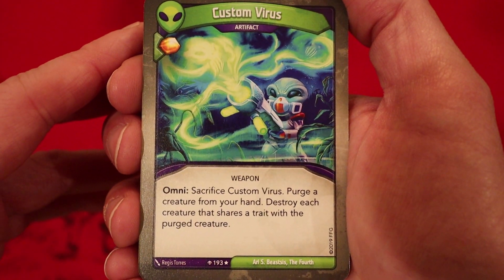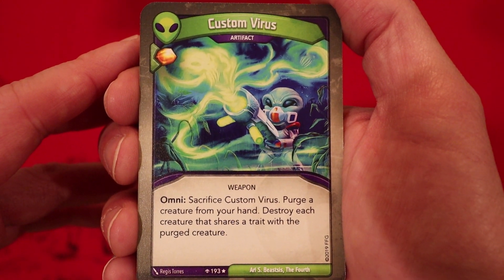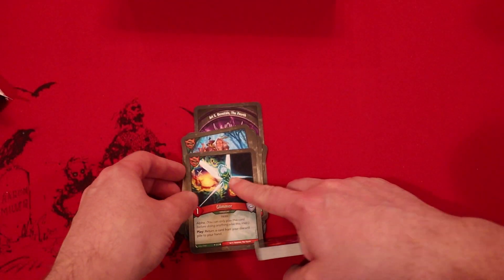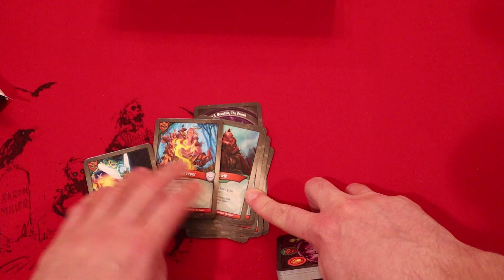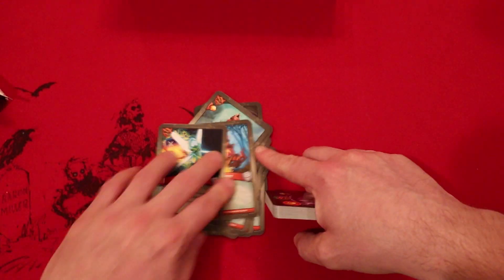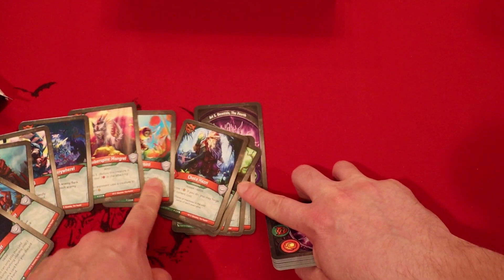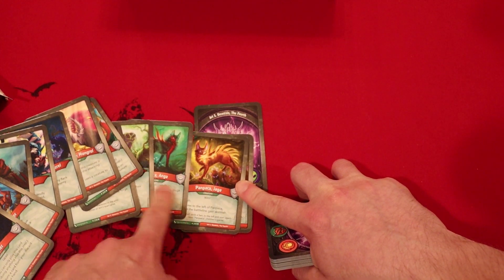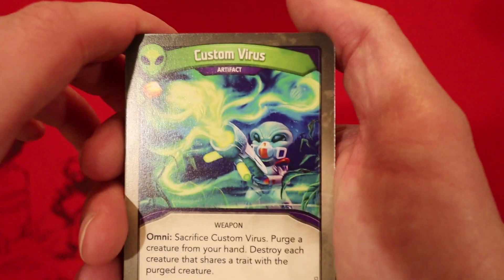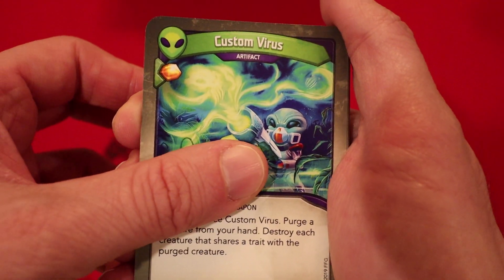Now we are on to Mars. Custom Virus — it's an artifact, amber in every plate. Omni: you sacrifice it, purge a creature from your hand, then destroy each creature that shares a trait with the purged creature. That's pretty interesting. You'll notice a decent amount of creatures usually have two different traits. So you got a human witch here — this will help take care of Sanctum. You got beasts in here — a beast insect and the Bumblebird. Human witch also is Chodohazri, and the Pampakas are both beasts. We'll have some other creatures in here. Hopefully we'll find maybe a scientist creature inside of Mars to help take care of Logos.